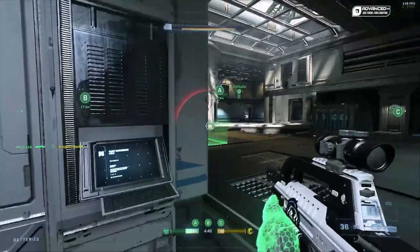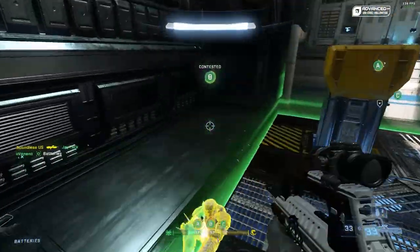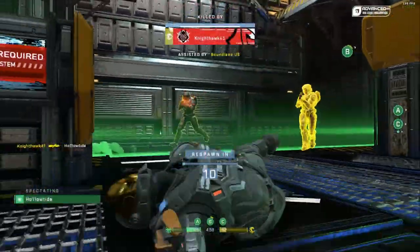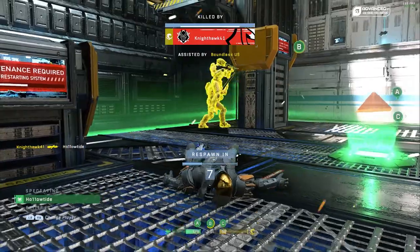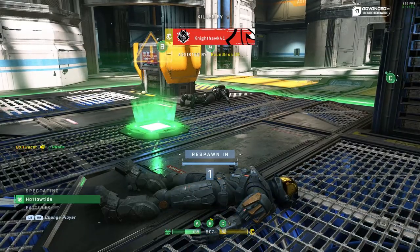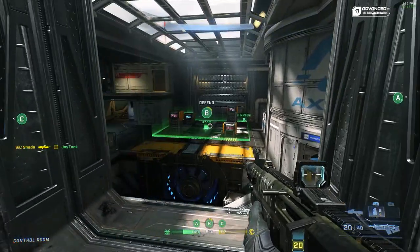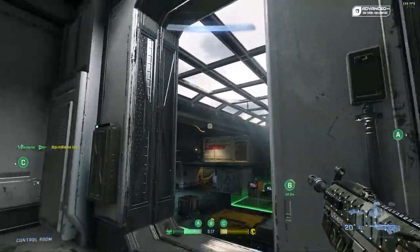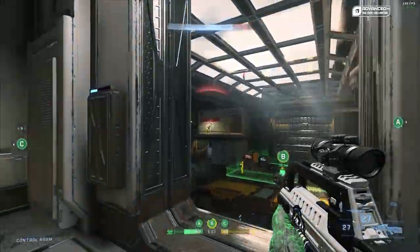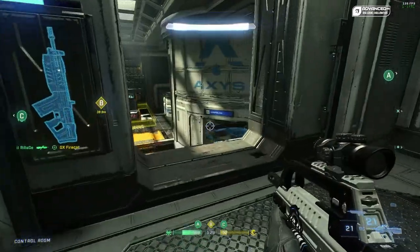Strongholds — my one piece of advice is to just try to hold two zones. Three-capping gets you a lot of points, but it's too difficult, especially playing alone. If you're in a coordinated team, go for it — but if you're grinding solo, just go for two. Strongholds might be the easiest game mode to get steamrolled in. On Recharge specifically, if you can get your team to focus on holding A and C, then B will be a hard place for the opposing team to break out of. If it's clear you're going to lose badly, play for your KD — don't go 5 and 25 when you're getting destroyed 250 to 30.